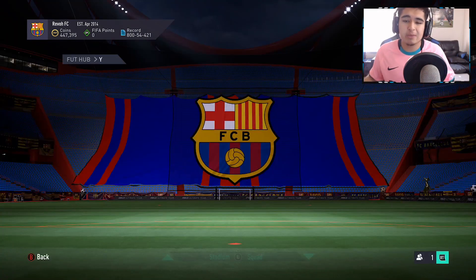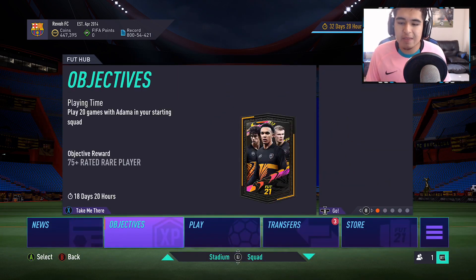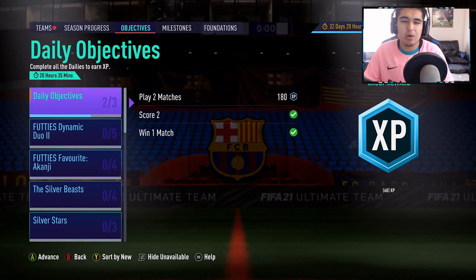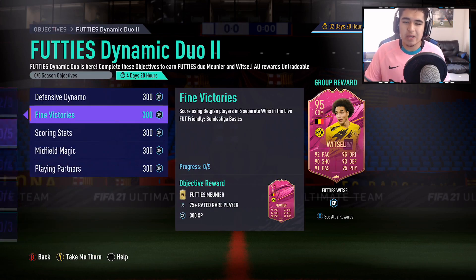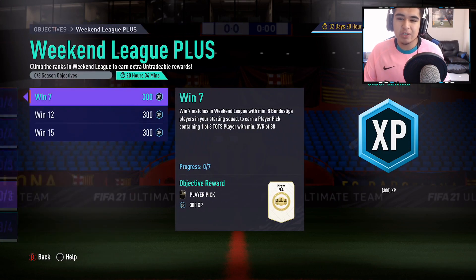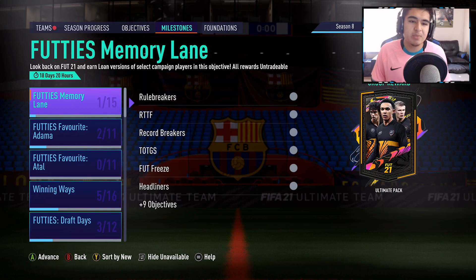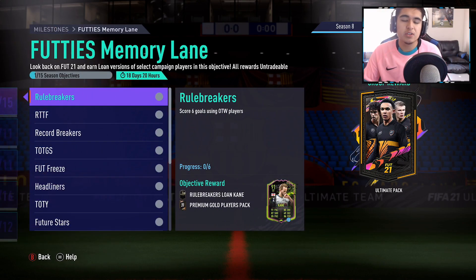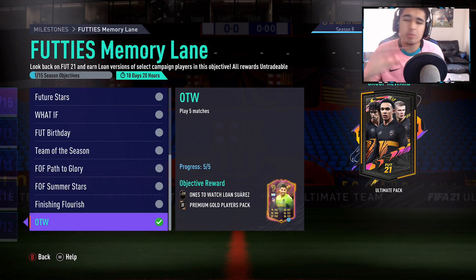Now if you're like myself and you don't want to play Champs or Rivals, you could do something else. If we go ahead and take a look at the objectives — I think I cracked the code, I've come up with a very devious plan. You can look through every single card; they all require something. But the key is the milestones in Footie's Memory Lane. There's no special requirement — you just score six goals using a One to Watch player, and by playing five matches you unlock a One to Watch Suarez.